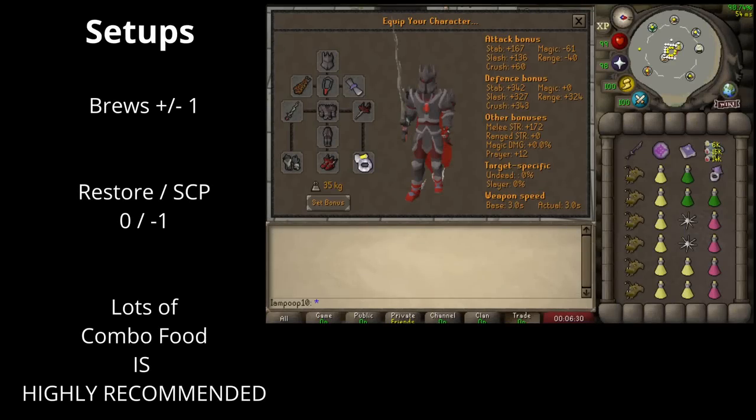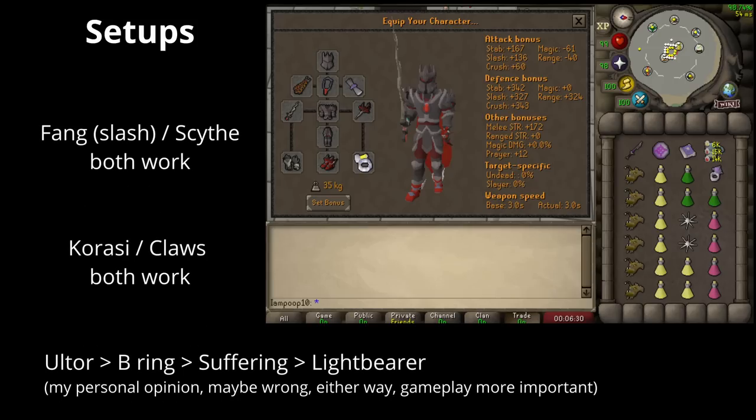Vard setups are pretty simple — most of it won't matter because your gameplay is going to be by far the most important part in whether or not you get a KC. Brews to combo food ratio isn't that strict. If you want to bin a brew or take another brew, it's whatever, but I'd strongly recommend having a good amount of combo food because you're probably going to need it for enrage phase. In my opinion, Berserker or the New Ring is probably best for most people. Max hits make the enrage phase shorter, and that's the most difficult part, so that would be my first pick. But Suffering works too because it's got recoil. Lightbearer would be my last pick because getting more specs early in the fight doesn't really do anything. You want a ring that makes enrage phase as fast as possible, and you should already have full spec for that regardless of whether or not you take a Lightbearer.